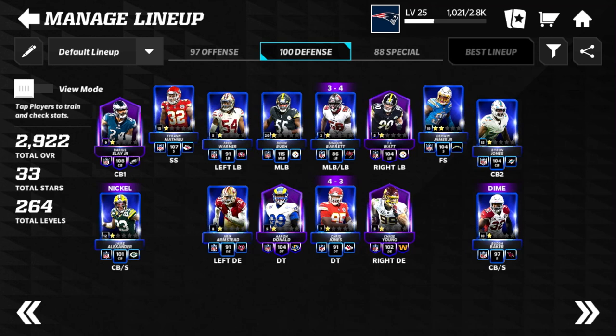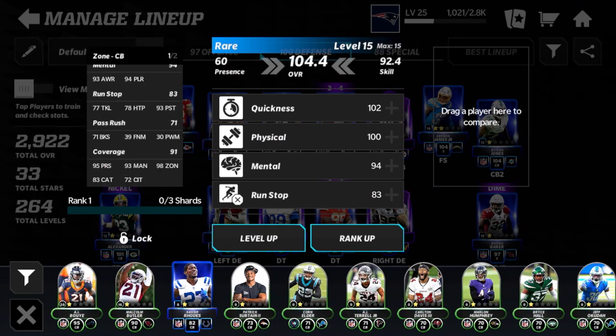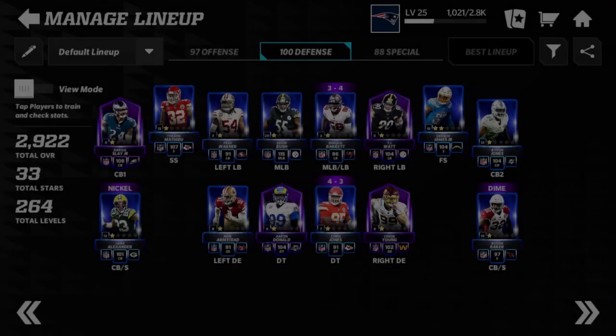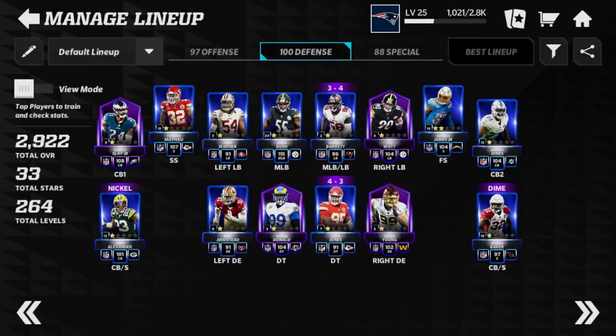So six total epics on this team — three from TOR and three lucky pulls from packs. I hope my luck continues. Byron Jones is also on the team. Then at nickel we have Jair Alexander, who has pretty insane stats — 99 speed and really nice coverages. I have Byron Jones there because he's a little bit better overall in jumping and speed, with similar coverage stats to Jair Alexander.